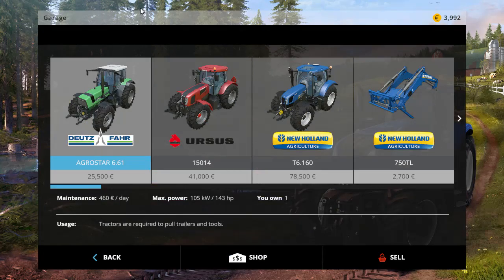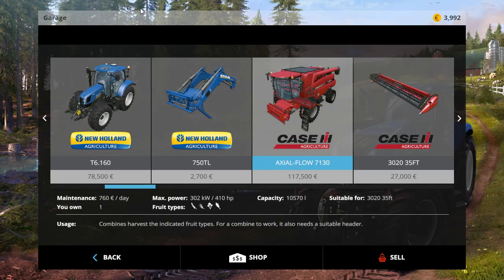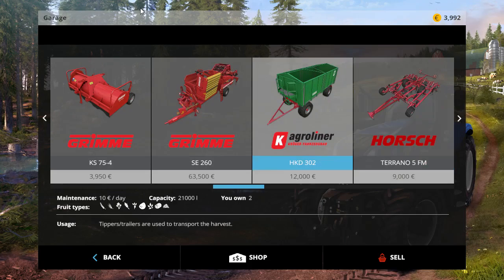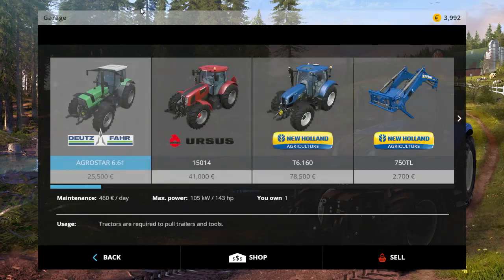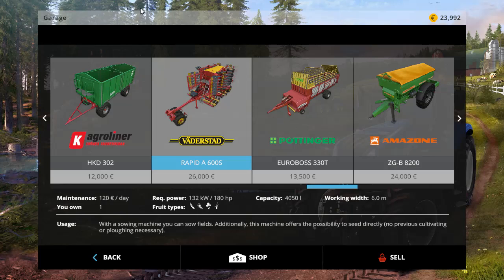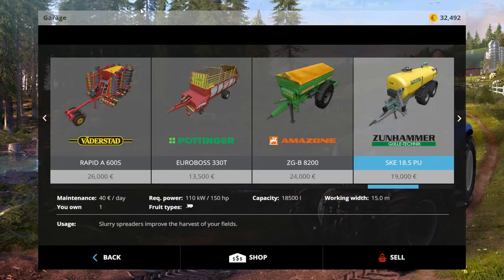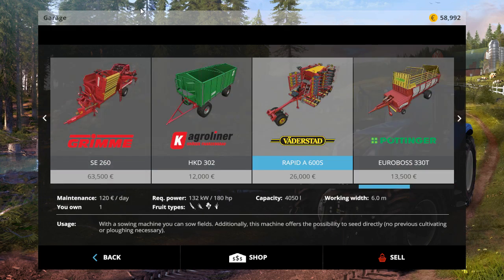Before we start harvesting, let's look at our vehicles. We've got an Agristar 6061, an Ursus, and a T6 — that's good. Front loader, good. Potato harvester — eh, but we want to get as many crops in as we can, so we'll keep that. Two trailers — good. The cultivator is too big though, so it can go — we're trying to save on vehicle costs. We don't need the plow either. After selling off the unnecessary equipment, we're up to €58,000 — that's good.